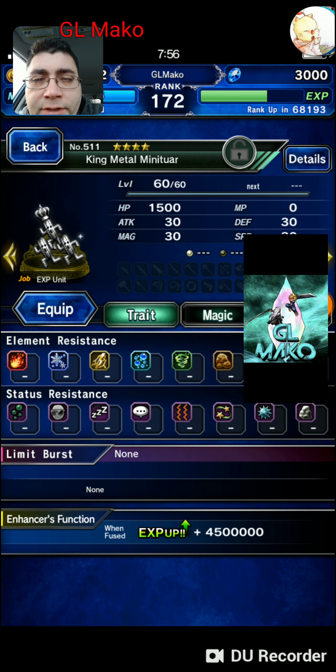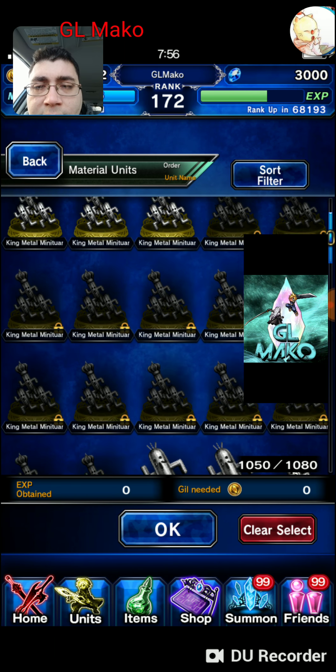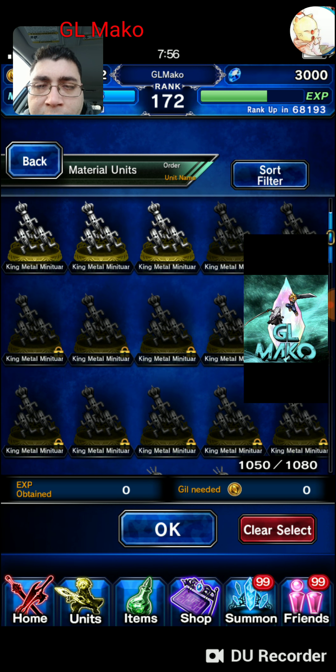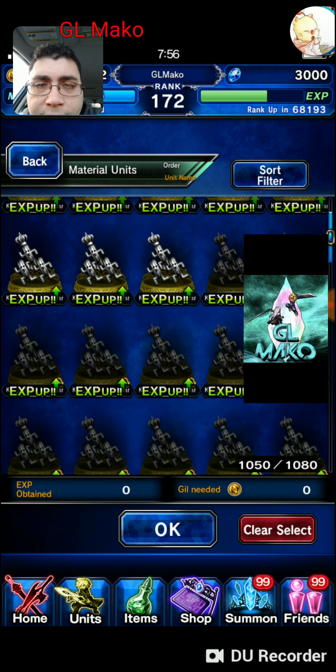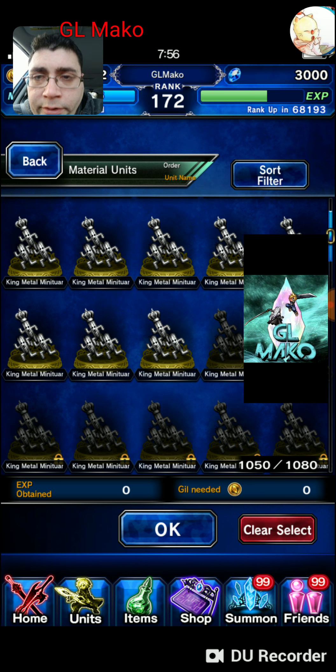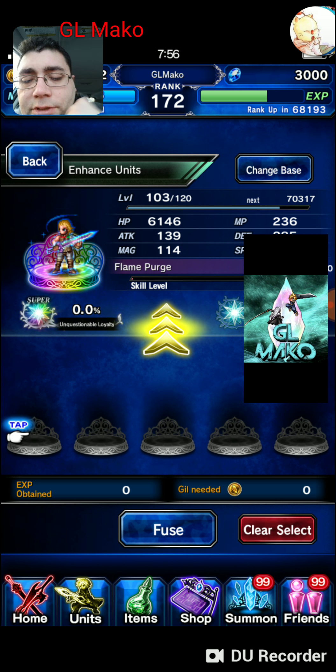There is another way where you can fuse cactars together and make max level ones. These guys that are grayed out at the bottom are level sixties. So if I add that to a unit, he or she is going to get a lot more experience towards leveling up to the goal of 120.